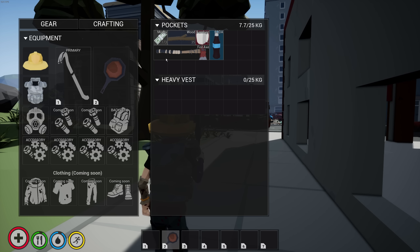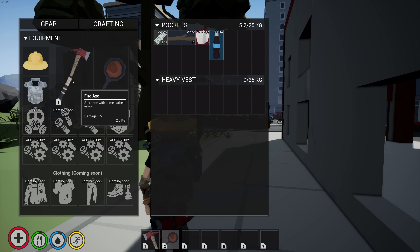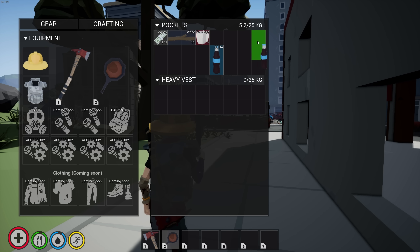Oh look at this — we've got some soda, we've got a firefighter helmet and an axe. Oh and what's this? A heavy vest. Okay, so we want to go to gear, we're gonna apply our fireman's helmet — oh no, we look ridiculous. We'll work on that. And then primary weapon should be the fire axe. I don't know what you call this type of an inventory system, but it's like Diablo — that was the first game I ever played that had an inventory like this.